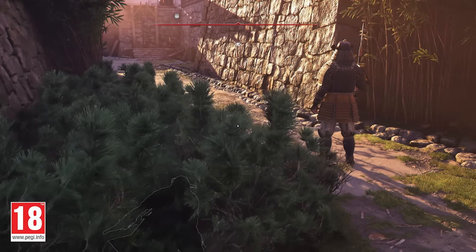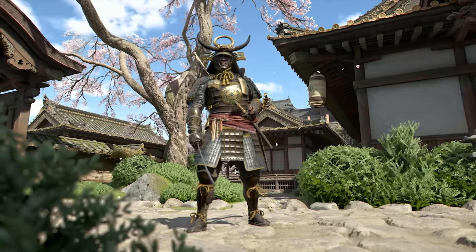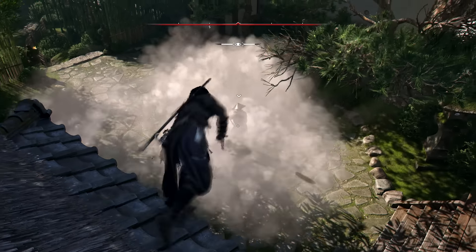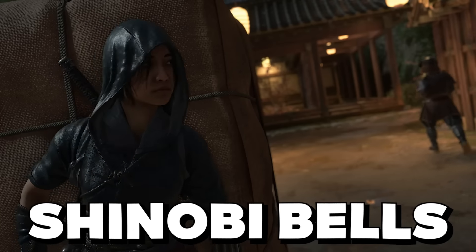By pressing the dodge button while prone, we can roll in any direction — sideways, forward, or backward. This is great for quickly avoiding guards when they get too close. In the game, we might find hidden spaces under buildings to crawl through. And this prone assassination — it's so quick and smooth! Oh, and Yasuke can go prone too. I'm really curious to see how he does it in all that heavy armor.